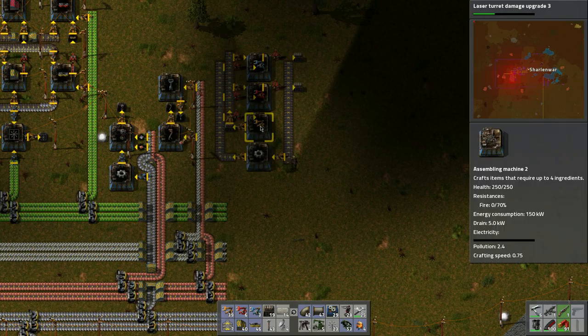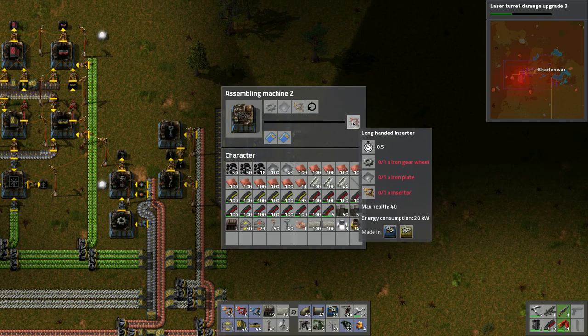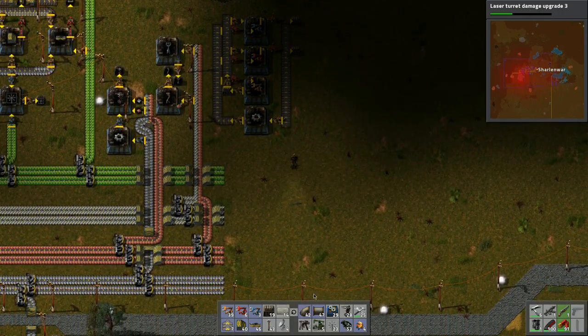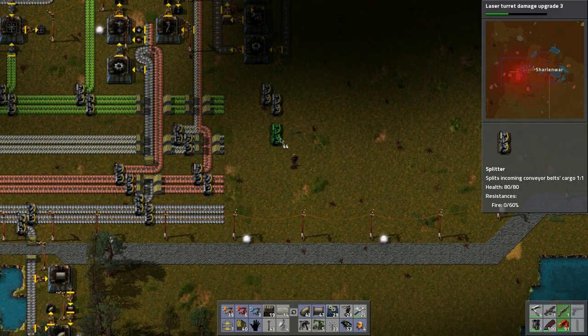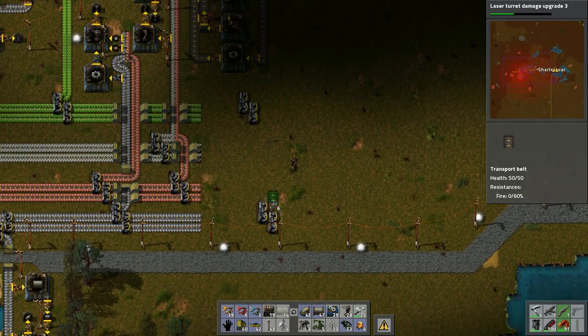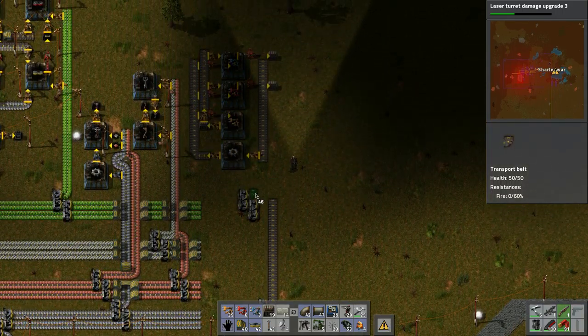We need one circuit and one iron plate - it's about 50/50 so we can probably get away with that. With that in mind we can put a splitter here, then put this one like so. This is the iron - and now this is going to be the iron as well, so now it should be both.